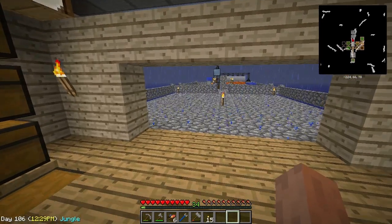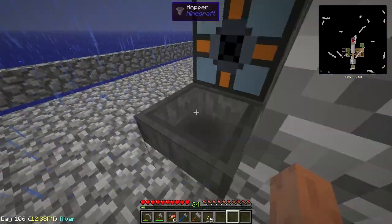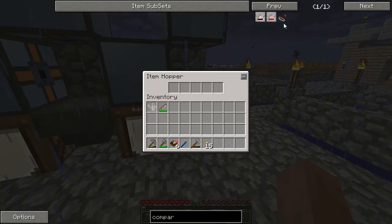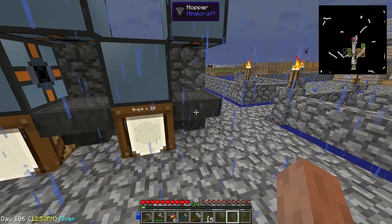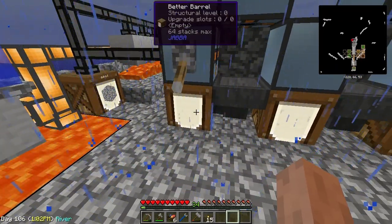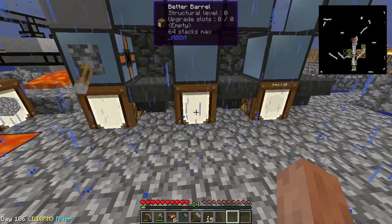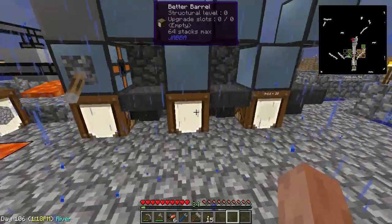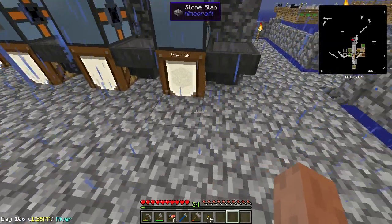I did consult the wiki real quick and determined that it is possible to check the output of a hopper with a comparator, which requires some nether quartz that I don't have right now. Unfortunately, I don't think there's enough time this episode to make it happen, so I'll have to come back next episode to get the stuff I need in order to get some nether quartz to finish this up.